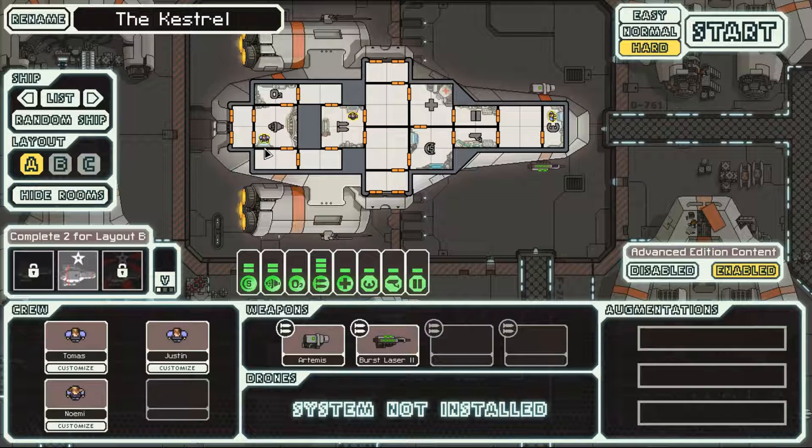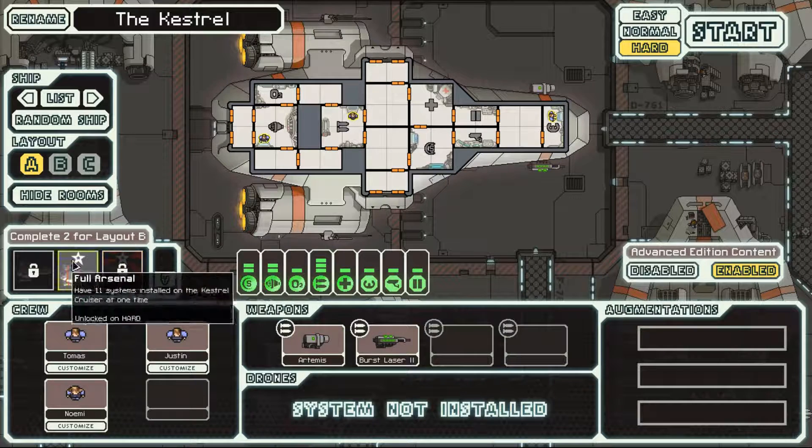On this run, let's play as the Kestrel and try to do the same thing: unlock the B layout of this ship by completing one of the two remaining achievements. They are: have six simultaneous unique aliens on the Kestrel, or repair back to full health when you only have one HP remaining.